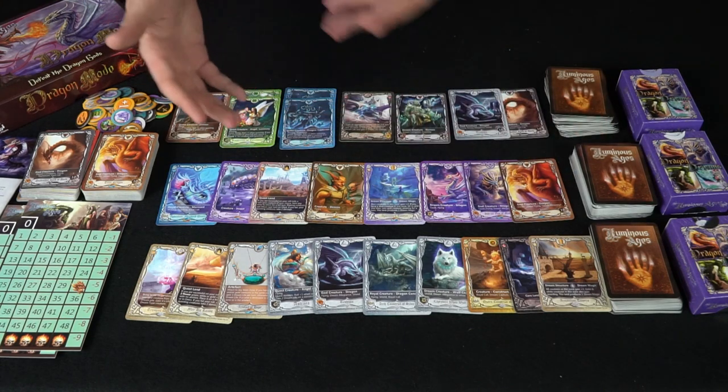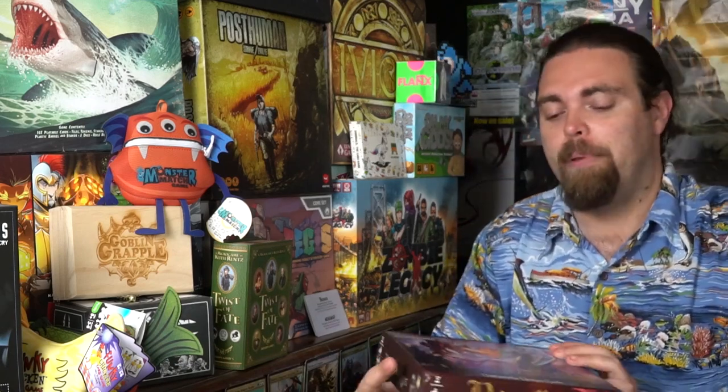Let's talk about how the game is played. There are different things you can pick up in this Kickstarter campaign. You have Dragon Mode, which is cooperative or competitive, in which you actually fight against the dragon gods. In competitive mode, players compete to deal the most damage, while in cooperative mode you're all simply trying to defeat the dragons together. That's the nice differentiation from the basic game, which is simply two players going head to head.